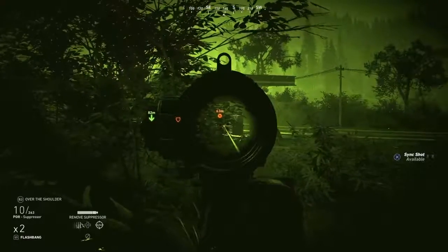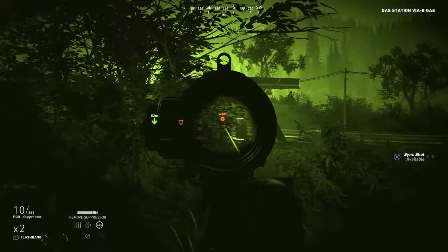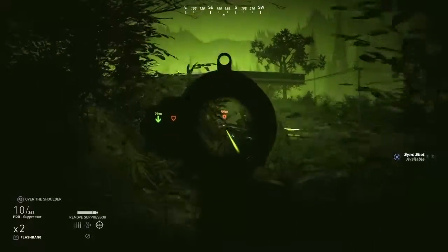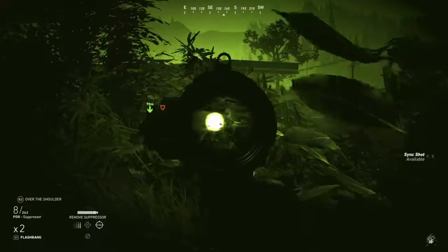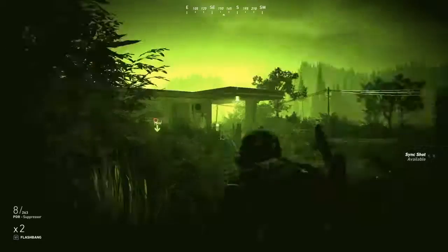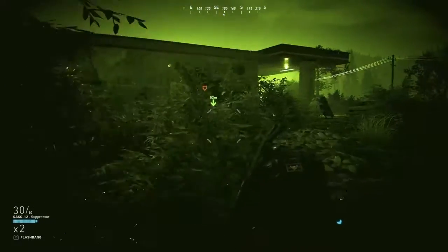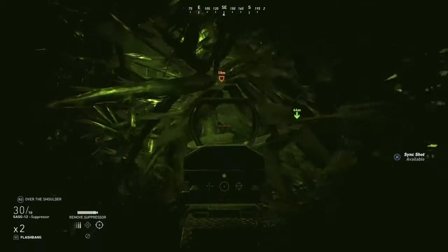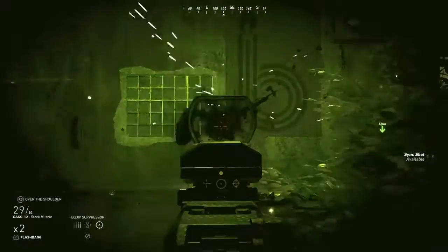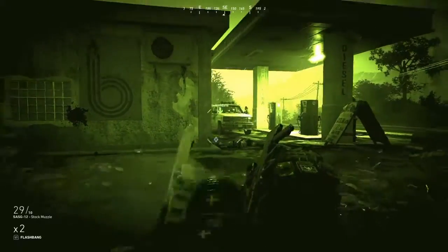We're going to clear this area first and then show you what comes next - how to stack and enter and all that stuff. I'm going to get the guy first; there's one outside at 62 meters. All right, he's done. Nice and easy. I'm switching over from my submachine gun to a shotgun to show the difference. There's a guy in front of you.